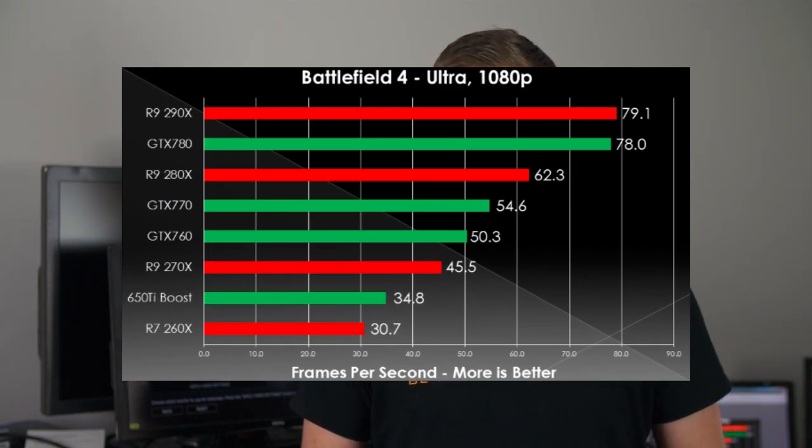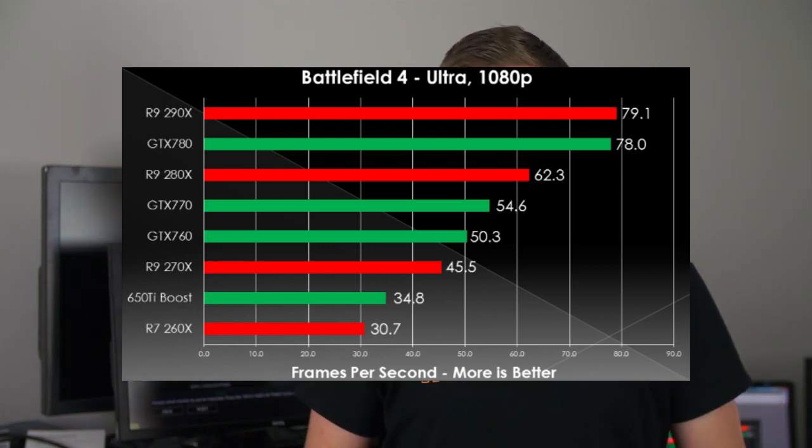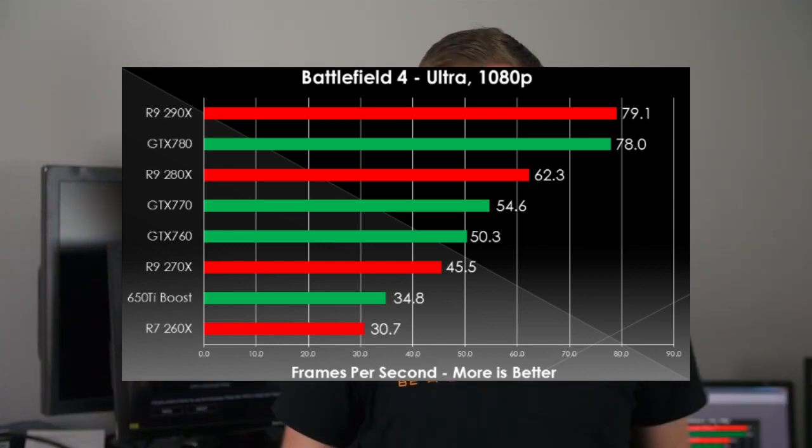The story's a bit different this time around. With our 290X launch video it showed that the 290X overclocked lost against an overclocked 780, but stock-for-stock it won. In this case it's actually better in both scenarios — it wins stocked and it wins overclocked, which isn't super surprising as Battlefield 4 is predominantly an AMD title. Looking further down the line with both teams optimizing drivers, we don't really know where this will end up. But eventually Mantle's going to come out and that's going to throw everything on its head again.